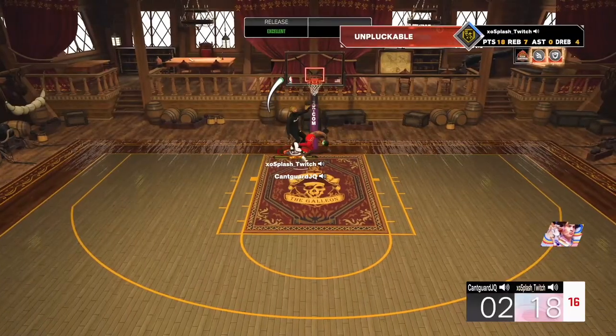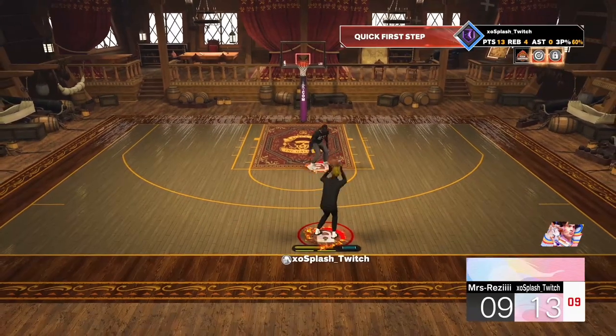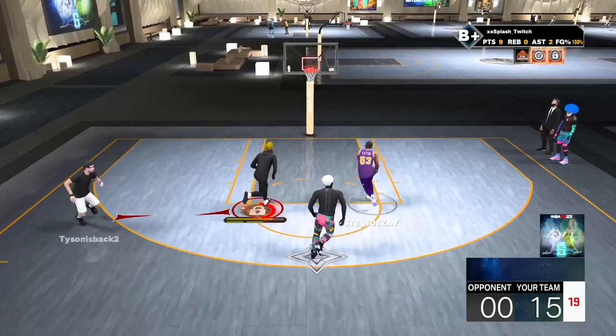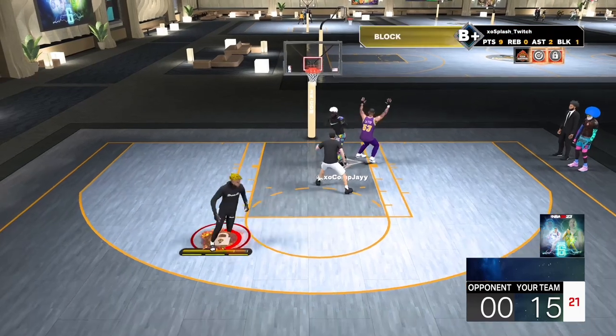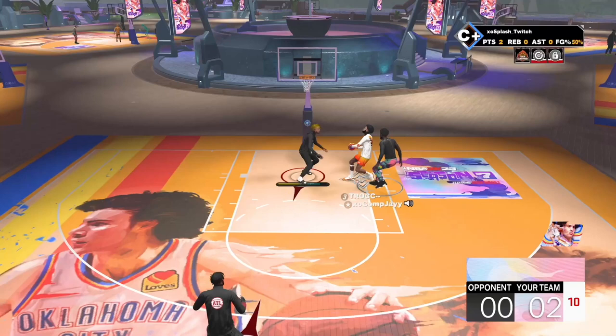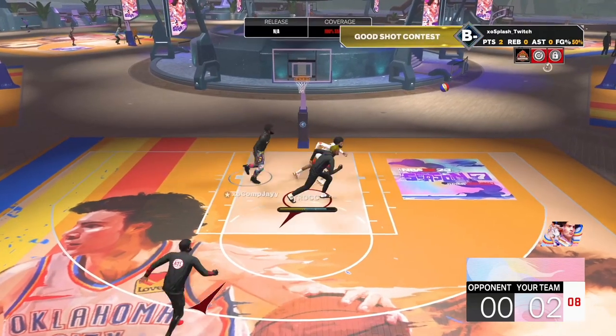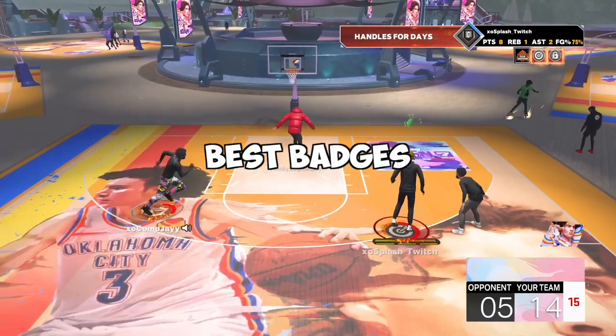Today I'll be showing you guys my brand new demigod build. This is by far the best build I've had all year. It gets elite dribble moves, shoots consistently from three, and plays defense at a high level. This build can be made on both current and next gen, so if you are on next gen stay tuned. I'll also be showing you guys the best animations, the best badges, and the best jump shot.